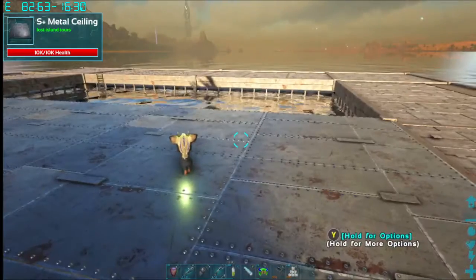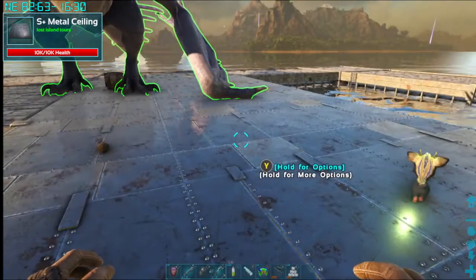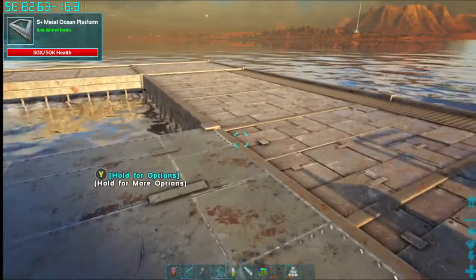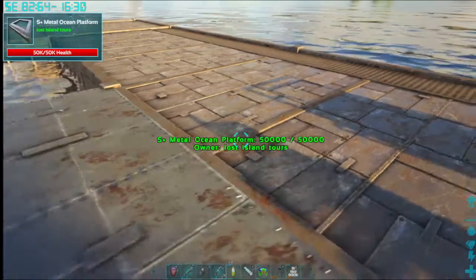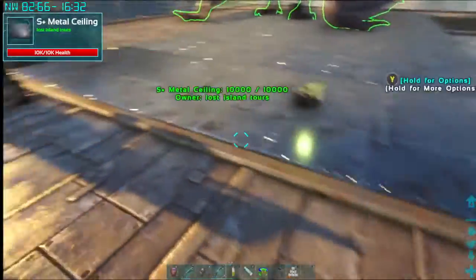And you can scuba dive down to it. You can also bring a raft over to this location, but since I was farming these artifacts it was easier to just put one of these nice little ocean platforms here, since I had so much resources.